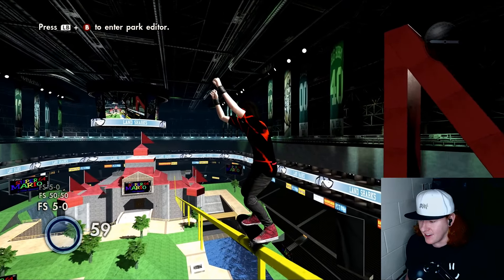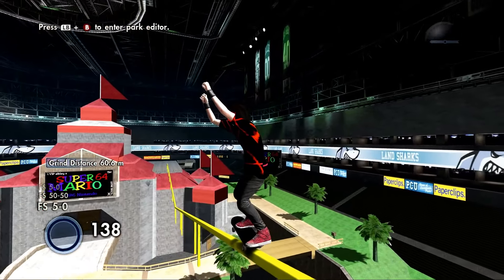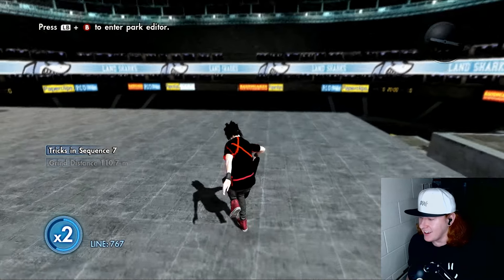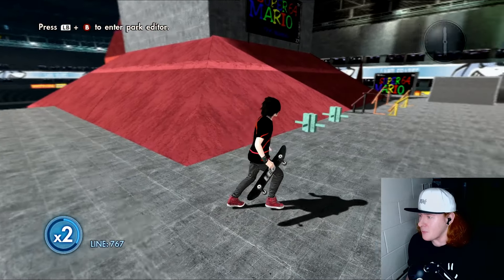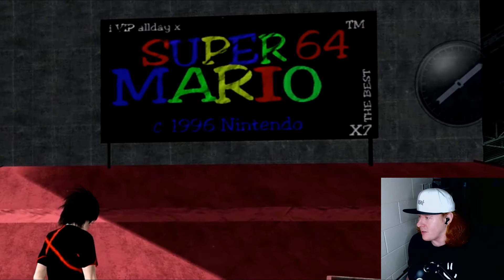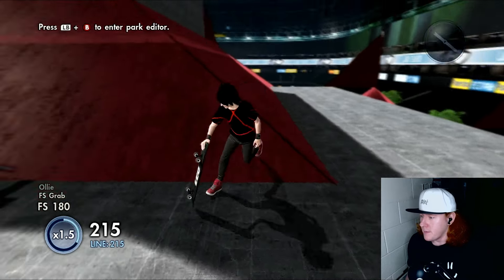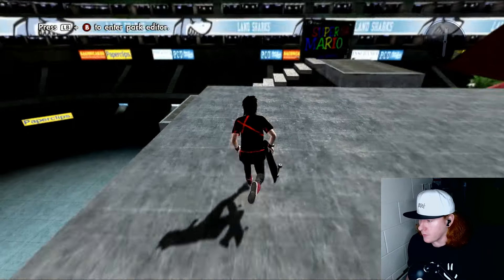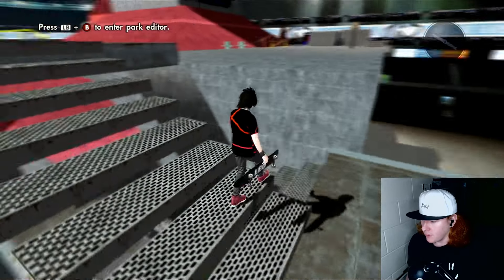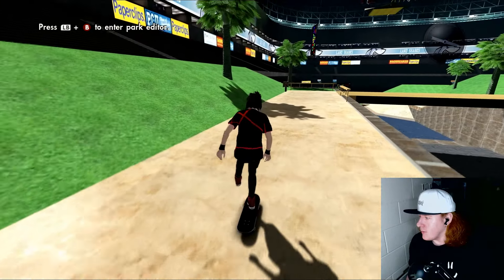Here we go — and there we go, we made it to the top. So what do we have up here? We have the cool graphic he's made — iVIP all day. We have some ramps up here to mess around with. Let's see if we can work our way down. We have some steps here to work our way to the bottom. Let's follow those all the way down and see if we can get inside.